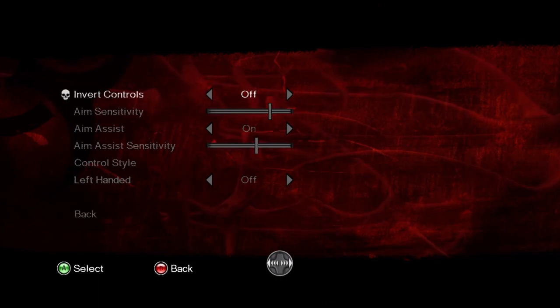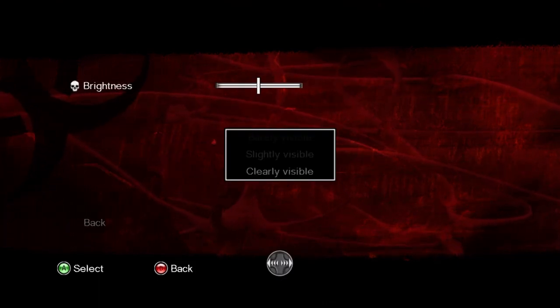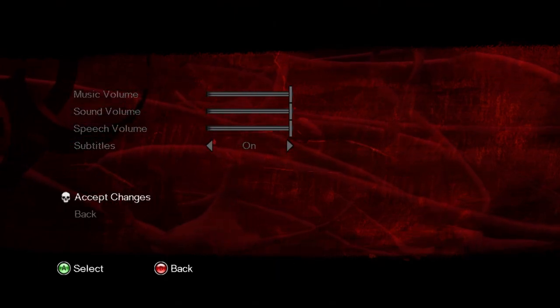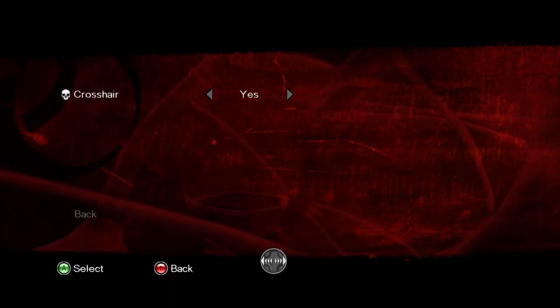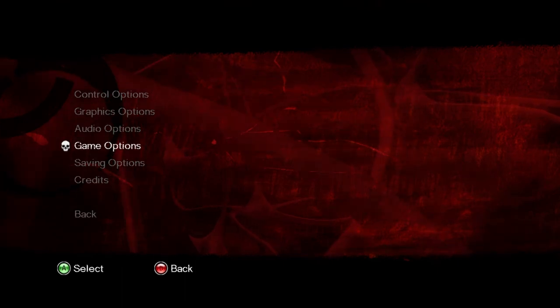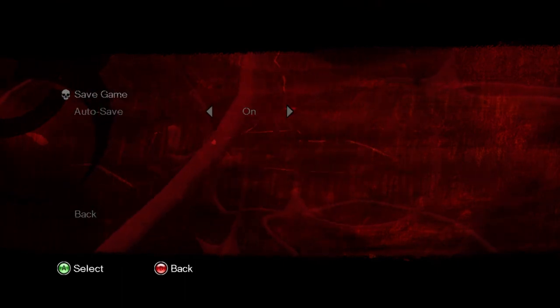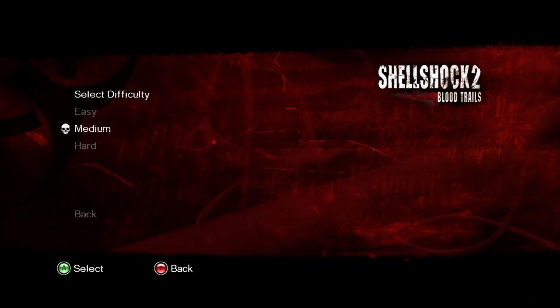Are we left-handed? No. We have subtitles — sure. Game options: crosshair — yes, excellent, definitely needed its own page. Autosave — yes, why not. New game, medium difficulty as always. Fall of '69.